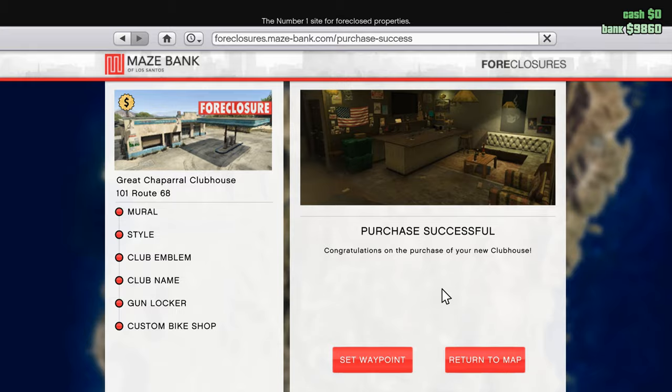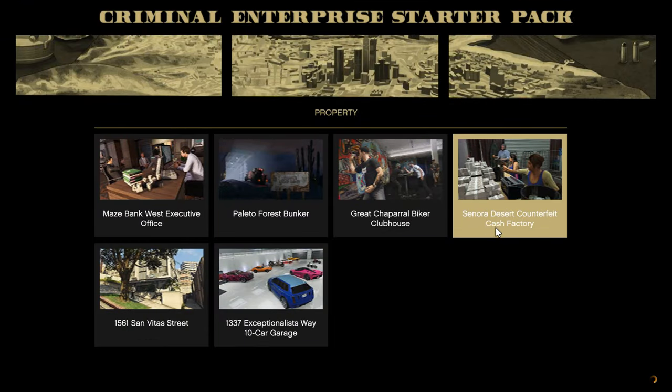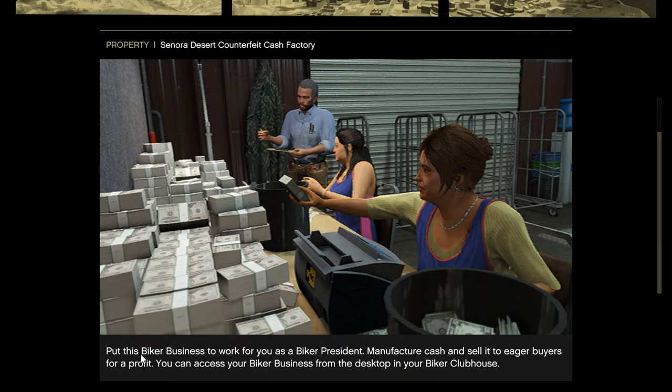That's all here. Now let's see what else we have for free with this starter pack. We have a counterfeit cash factory — put this bike business to work. When you become Bike President, you can access your bike business from the desktop in the bike clubhouse.